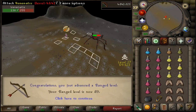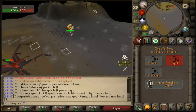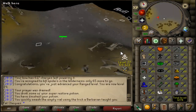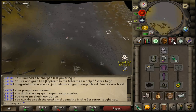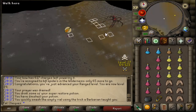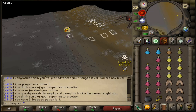That totally messed up the safe spot, but there you go. 89 Range coming in — 500k. That's a lot of experience but we're almost at our first 90 stat. Pretty much every single stat I've got on this account I've done while doing one kind of money maker or another.